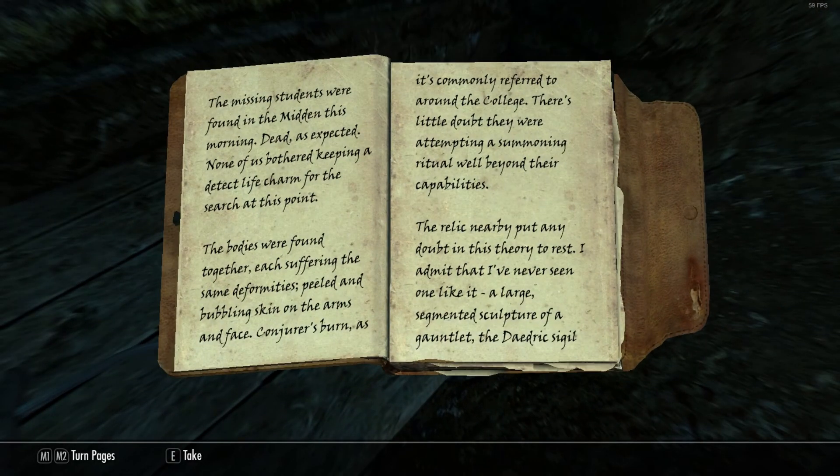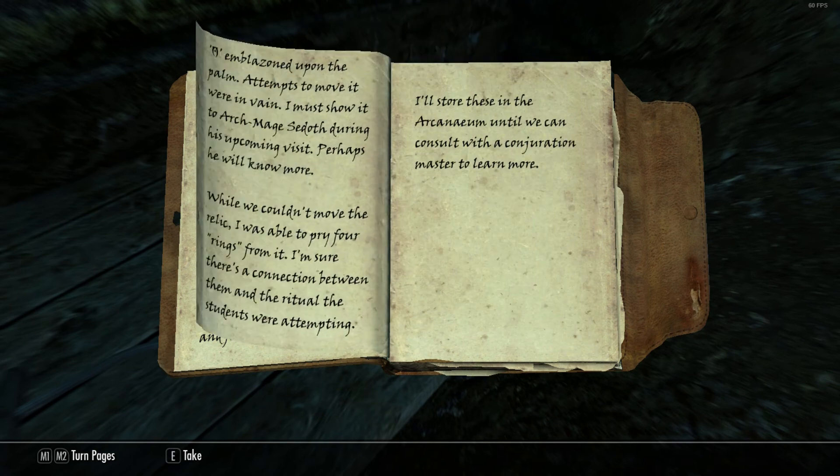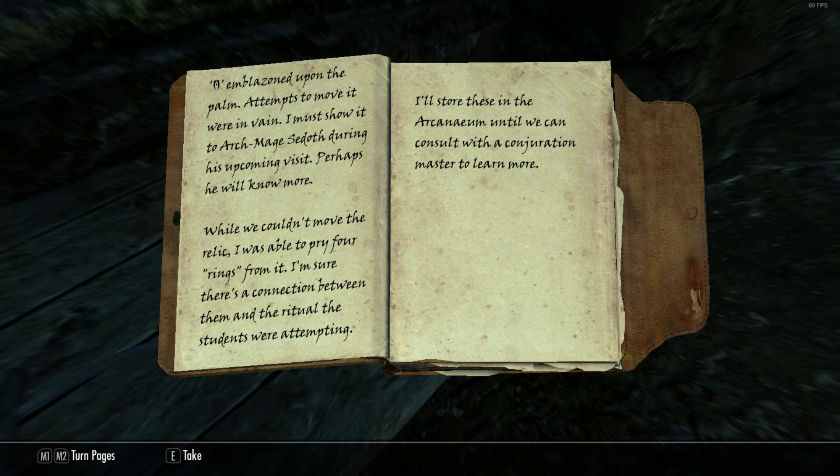Midden incident report: 'The missing students were found in the Midden this morning, dead as expected. None of us bothered keeping a detect life charm for the search at this point. The bodies were found together, each suffering the same deformations — peeled and bubbling skin on the arms and face. Conjurer's burns, as it's commonly referred to around the college. There's little doubt they were attempting a summoning ritual well beyond their capabilities. The relic nearby put any doubt of this theory to rest — a large segmented sculpture of a gauntlet with a Daedric sigil emblazoned on the palm. Attempts to move it were in vain. While we couldn't move the relic, I was able to pry four rings from it, stored in the Arcanium until we can consult with a conjuration master to learn more.'